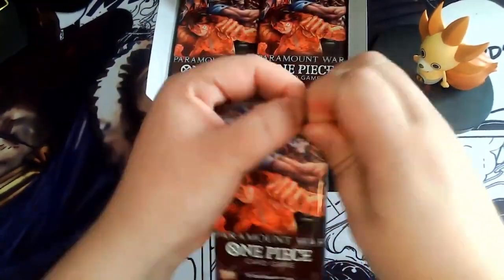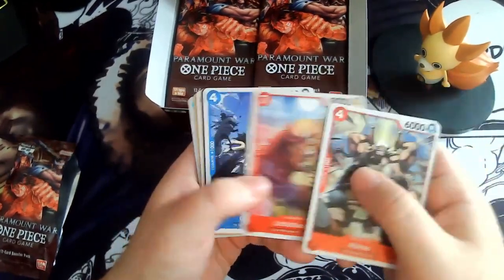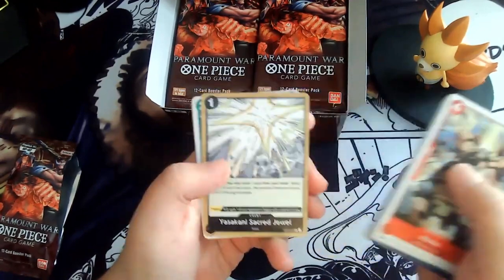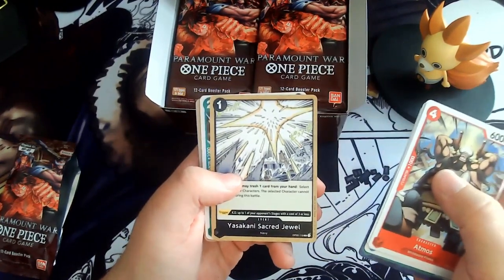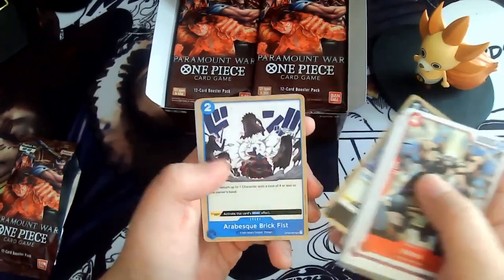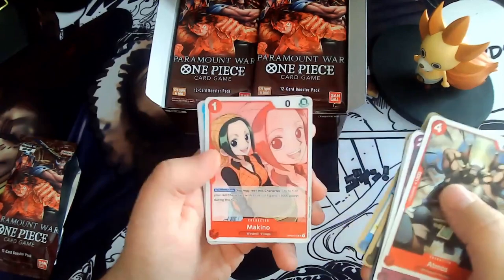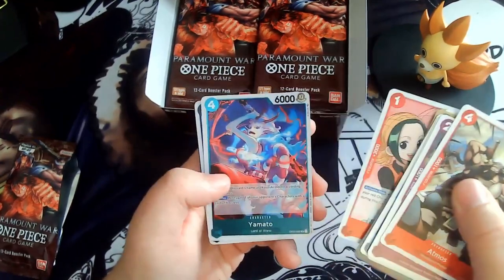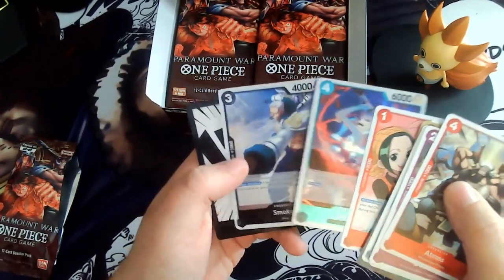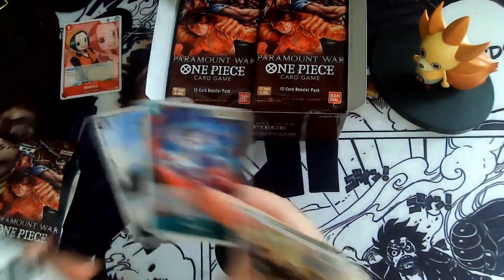Oh my god. First pack: Moss, The One, Moss Junior, Gekomoria, Land of Wano, Sarakani, Sacred Jew, Wanda, Ice Age — not the film — Arabesque, Makino — that one is really good — and Yamato and Smoker. Nice. Makino is really good and both of them are fan favorites.